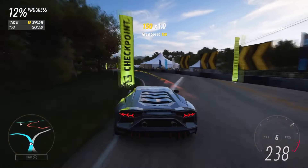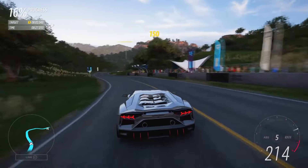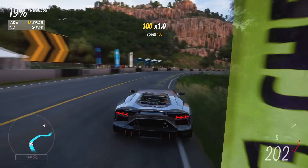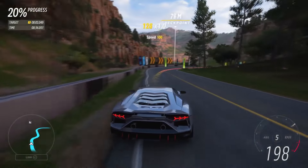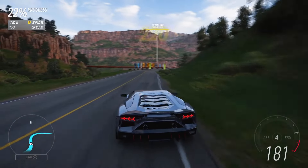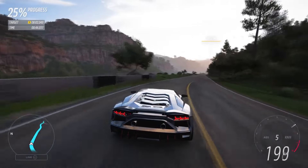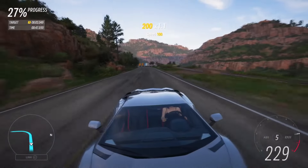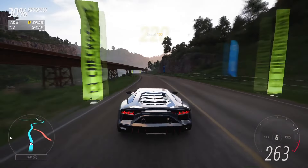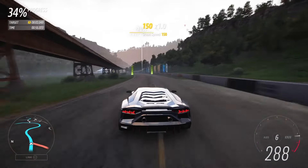We have the Aventador J, the SVJ, the SV, and if you want to include all the special Aventador variants like the Veneno, the Centenario, the SC20 — all those cars are pretty much reskinned Aventadors. I'm not going to go further into this rabbit hole of why Forza Horizon 5 keeps adding too much of the same model, but let's go further into the performance.